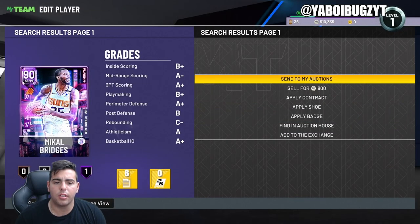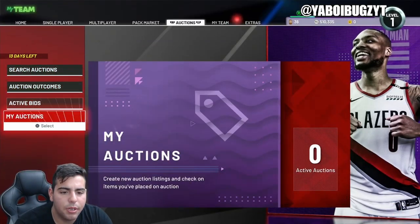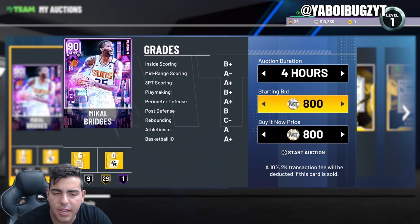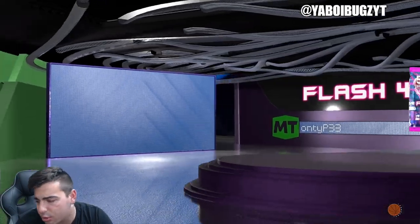Why are these servers so slow? My coverage is A-plus three-point scoring — that's pretty crazy. A-plus defense, A-plus score. I'm gonna put him up for a quick 26K. Hopefully it sells as one of the first ones up there. Let's try to pull a John Wall today — that'd be absolutely phenomenal.